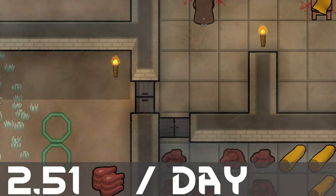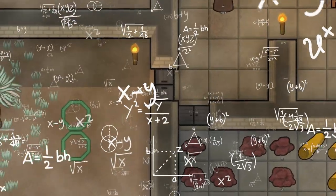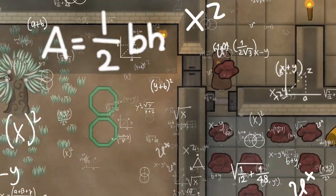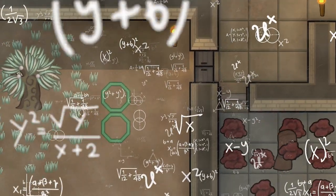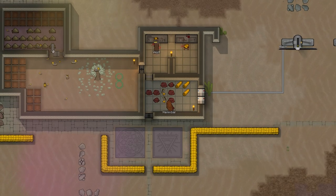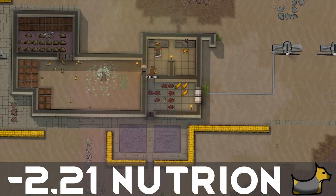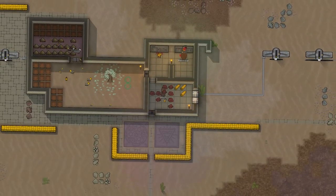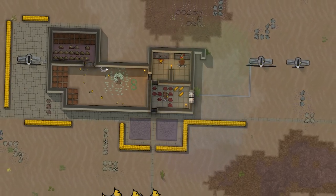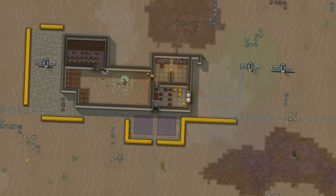But that is not accounting for nutrition consumed during pregnancy and maturing. To calculate this, I averaged nutrition consumption as baby Yorkies mature since they require less nutrition the younger they are, and added the nutrition consumed during pregnancy, corrected for the total nutrition produced. All to say, you'll lose 2.21 nutrition per litter of Yorkies grown to maturity. Slaughtering baby animals is usually more economical, and you would still lose 0.78 nutrition per litter — not great, but not terrible. So let's take a look at the other good boys.